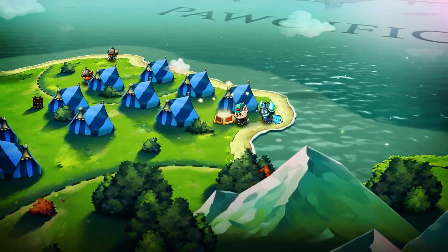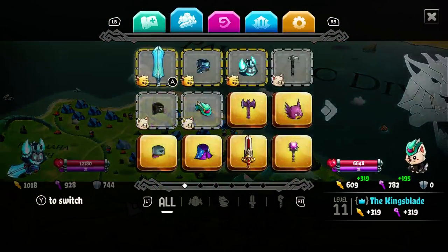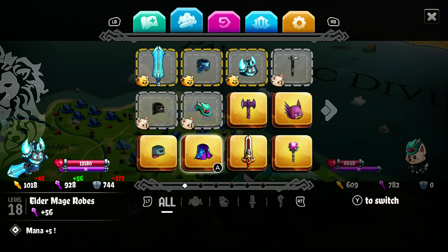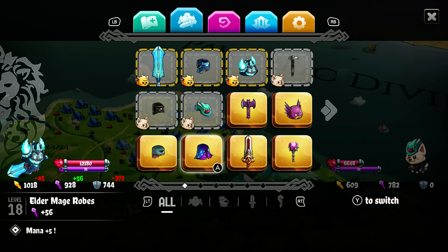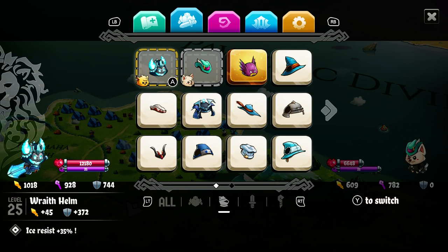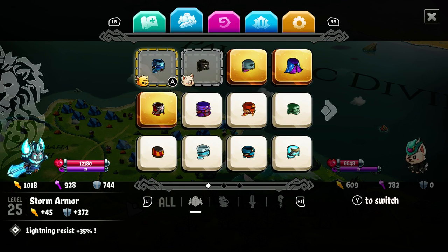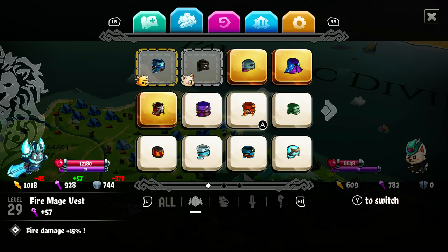Here's a gold chest. Some level ups for our wraith armor. Also, it occurs to me those purple projectiles might deal arcane damage. Do I actually have anything that resists that? Because that would really help. Nope. Let's see how the wraith armor compares to the storm armor now that it got some free level ups. Not quite as good.